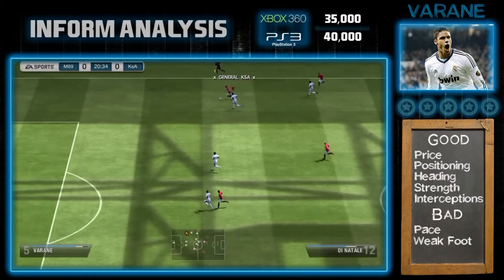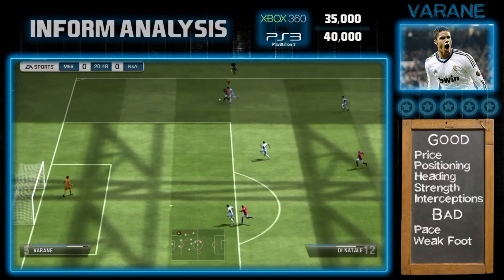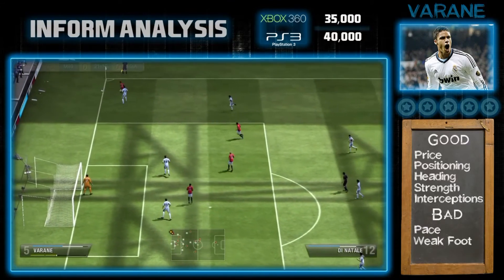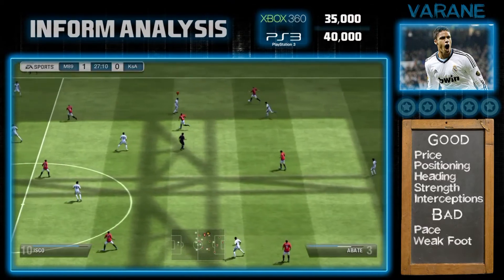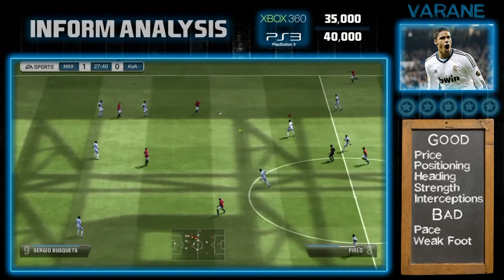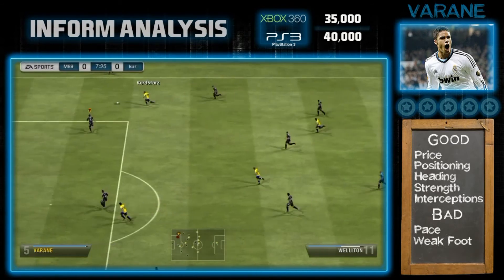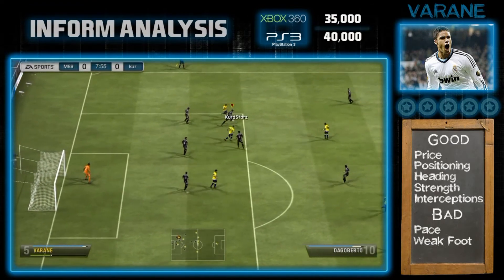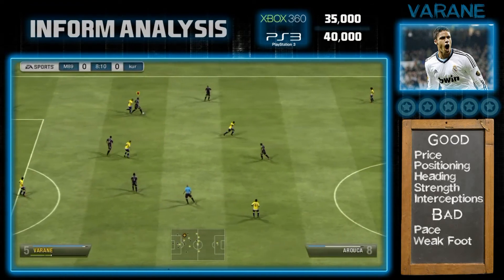He's up against Di Natale here, who's no slouch whatsoever. He just gets his arm on him, holds him off. Eventually I do give away a corner, but that was just an animation from the game. Every header he gets defensively goes to your own teammate. He's just a brilliant all-round card, and for his price it's really surprising he's not in more squads that you come up against.